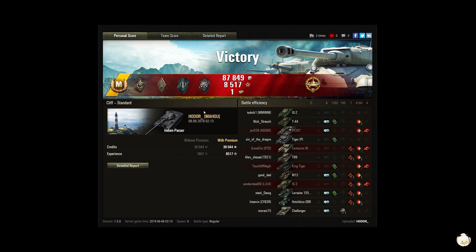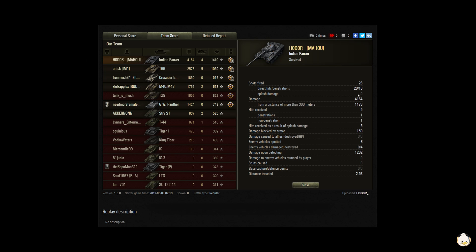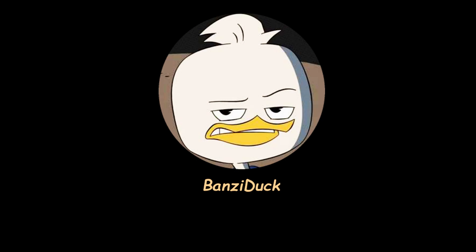End results: Ace Master — very nice job, Hodor! Got Spotter, Bruiser, Firefighter, Fire for Effect, and of course High Caliber. 87,849 credits, 8,517 experience, and a bond. He did 4,164 in damage, got four kills, for a base XP of 1,419. Fired 28 shots, 20 hit, 18 penetrated. 1,178 damage from 300 meters out, blocked 150, and 1,202 on spotting assistance. Good credits, good experience — all in all a really good game and a nice Ace Master. That is Hodor from the Mahu clan in his Indian Panzer on Cliff. Hit the like button, keep sending those videos, and this is Bonsai Duck — out!